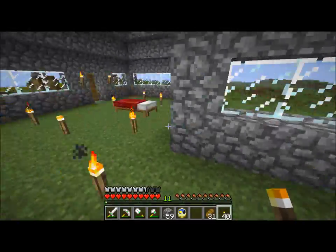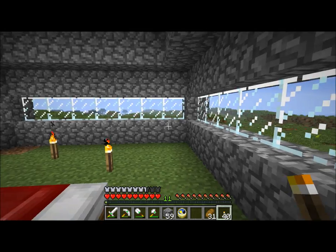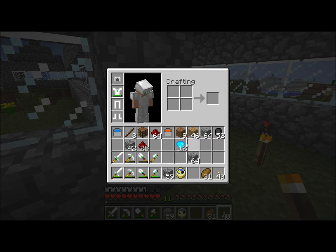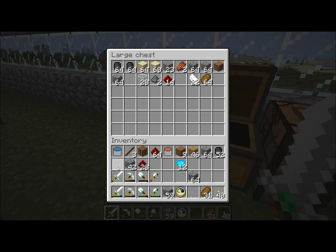There are some mobs outside. I did go down into the mine and I dug out 50 blocks in both directions and managed to get 12 diamonds. Well, actually I got 8 diamonds — there were 4 already that I had from the cave.